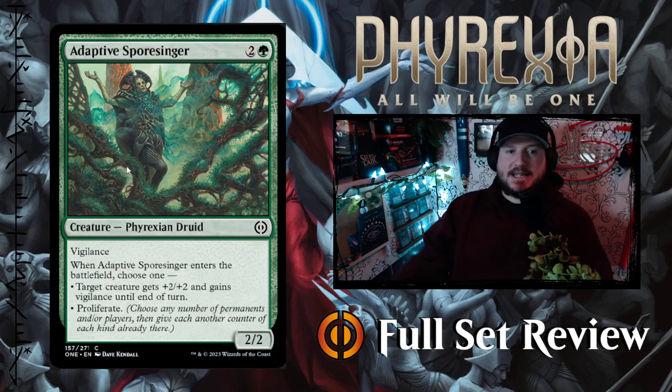First up we have Adaptive Spore Singer. It's two and a green for a 2-2 Phyrexian Druid with Vigilance. When Adaptive Spore Singer enters the battlefield, choose one: target creature gets +2/+2 and gains Vigilance until end of turn, or you get to Proliferate. That's not bad, it's not great, but it's not bad.